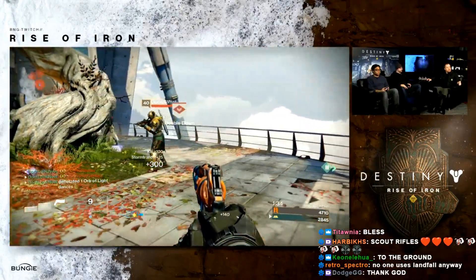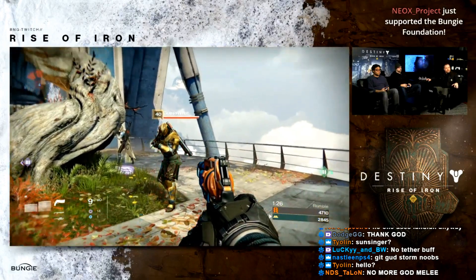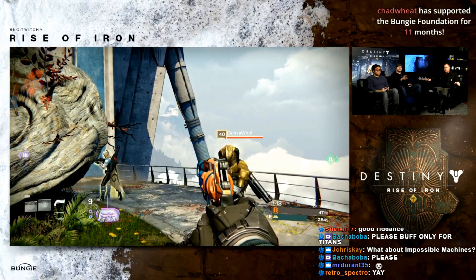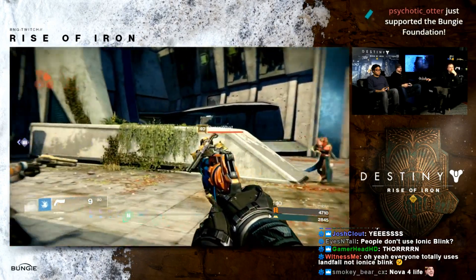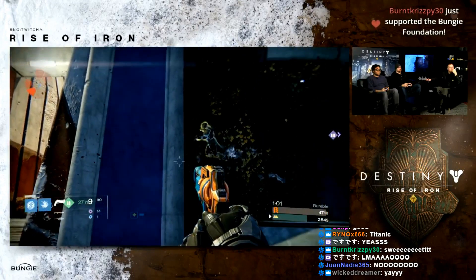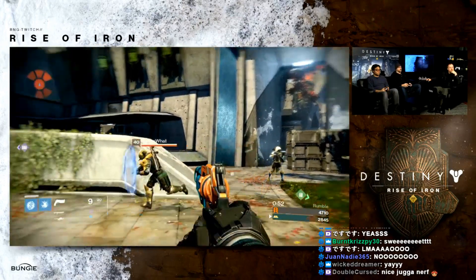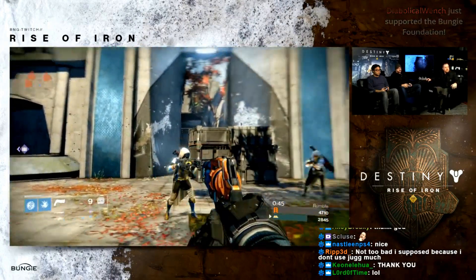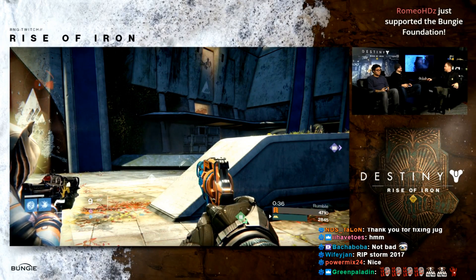For Titans: Juggernaut is now disabled after being airborne for a short time — not immediately when you leave the ground, not even the moment you fall off a ledge, but after some time in the air. This gives you plenty of time for standard movement but you can't maintain it indefinitely by staying airborne. You also cannot activate Juggernaut while mid-air. Those are the big headline changes coming in Tuesday's patch notes.